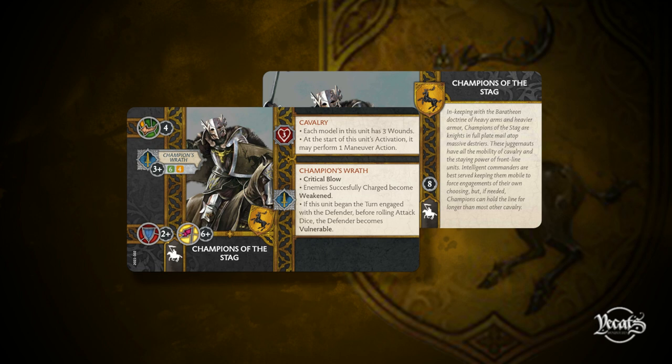If you put attachments like Glory Seeker with them, you get an absolute beast that cannot be taken off the table — two-plus armor, five-plus morale, and they take one less wound if they fail the panic test. Their models are great. They actually defy what you normally think with heavy cavalry: you might be better off letting them charge you because that vulnerable token when they begin the turn engaged with you really pushes their damage to another level. I'm taking Champions of the Stag in every list — they just keep one flank unchargeable and anyone who tries to pass by them will have a bad time.